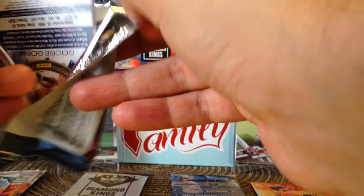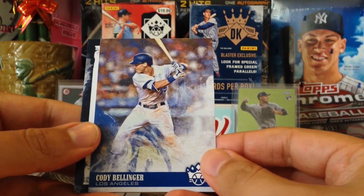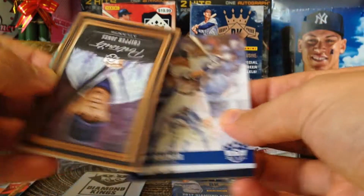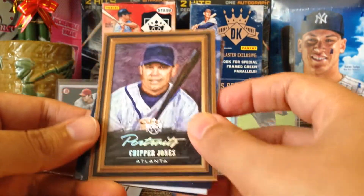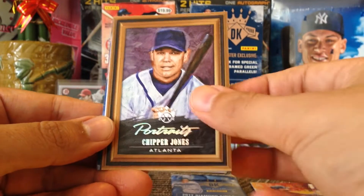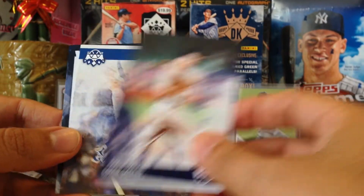Last chance at a Shohei Otani — come on! Cody Bellinger, nice for the P-scene. I think we did get a hit — let's move that to the back. Got Chipper Jones, shout out to MyBraves. Louise Gohara — shout out to Cole. Goose Gossage.